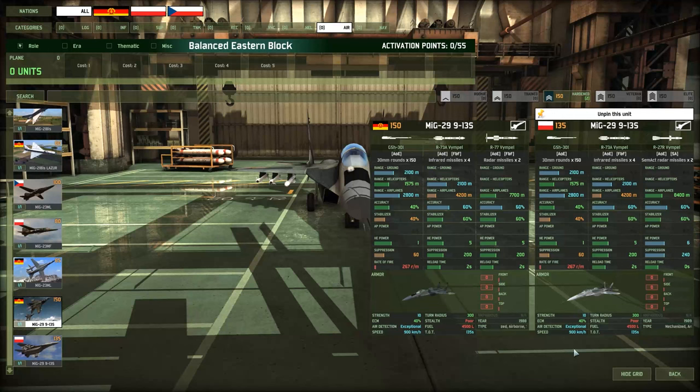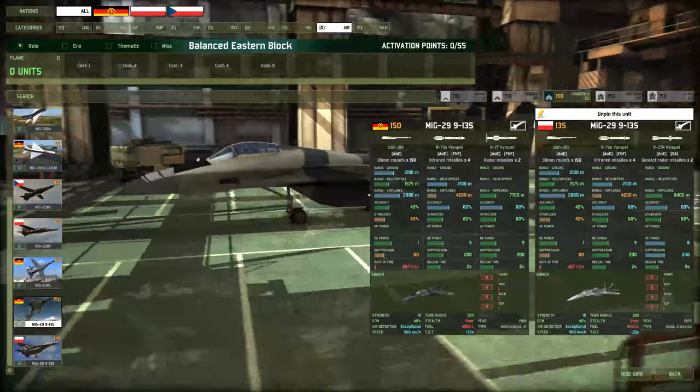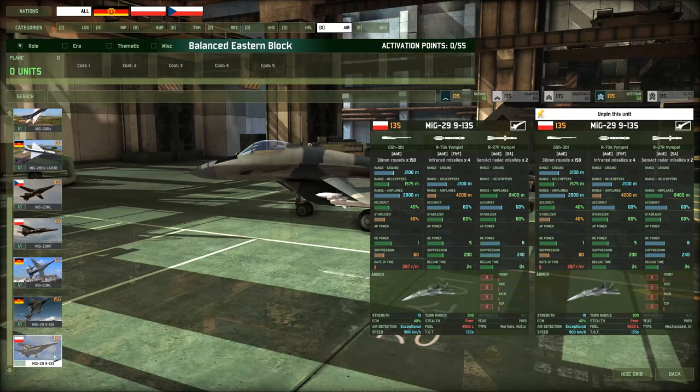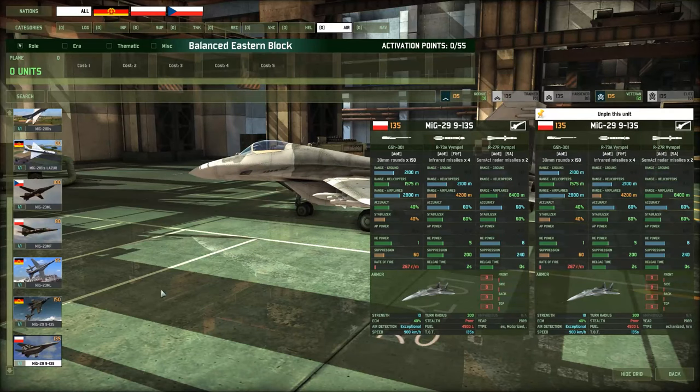Both of these ASFs fulfill the same role, but they've been a pretty big point of contention recently. People like to flip around and decide which one to pick. My overall thoughts are that they both do the job fine, but I would put my general recommendation toward the Polish MiG simply because of how much more cost effective it is. You're paying 135 points for a unit that gets a higher veterancy, and veterancy is one of the most important things when talking about air engagements.